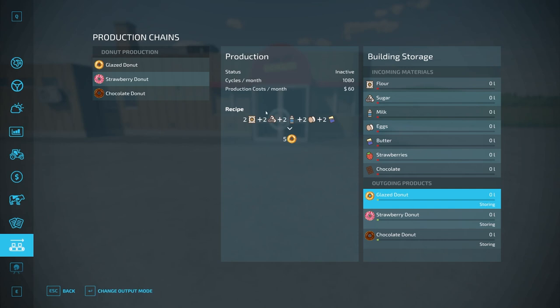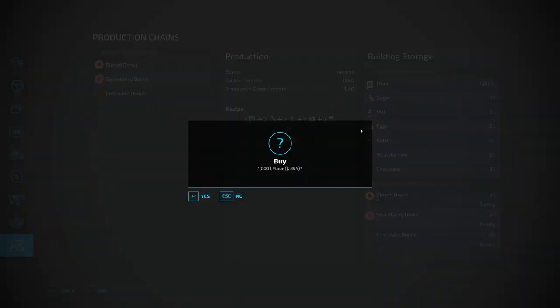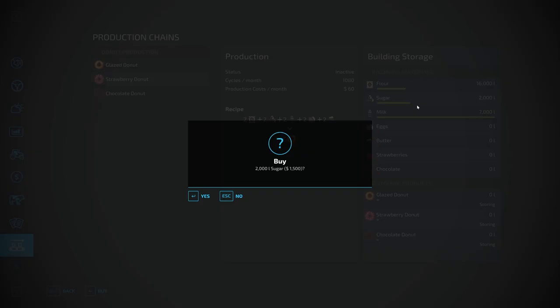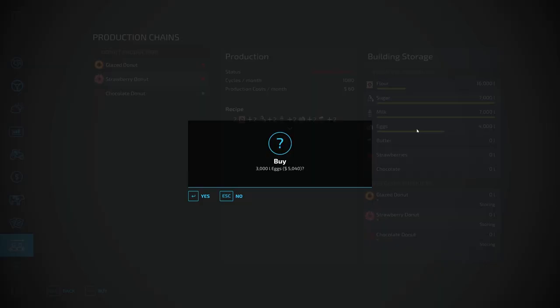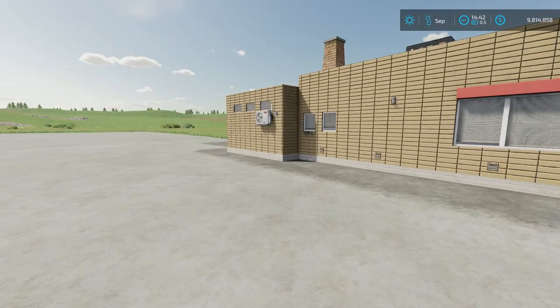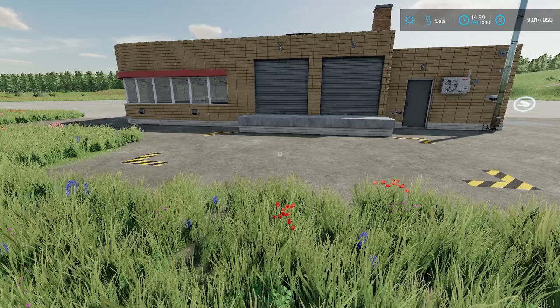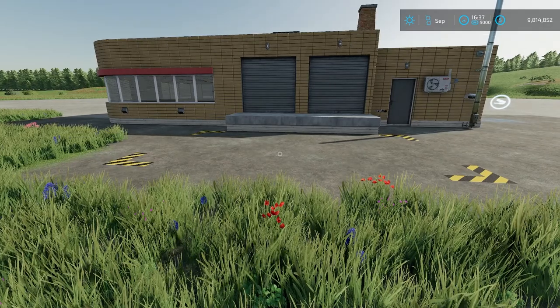To demonstrate what the pallets look like, I'm using a PC-only mod called 'Buy Production Inputs,' which lets me buy factory inputs as needed. I'll max these out and activate all three productions. I just want one pallet of each. If we go around to the back side where the pallets spawn, we'll fast forward a little bit of time — it shouldn't take long for some donuts to start appearing. I believe these are thousand-liter pallets, but we'll confirm that.